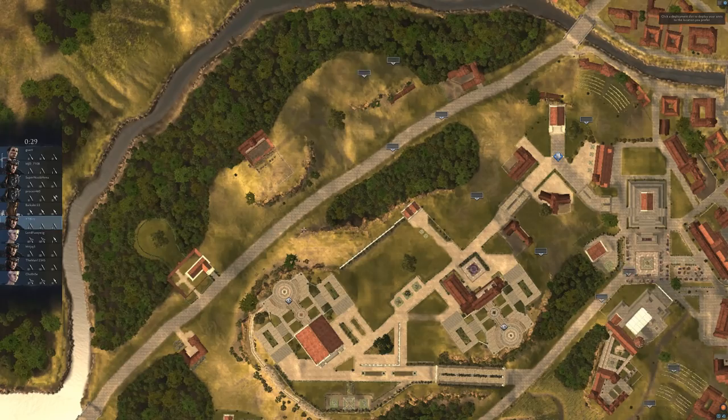Once the game starts up, we get to pick where to start with our units. Since we are melee, we want to be in the front lines — I'll go with slot number two. We can also draw on the map to plan strategy. What I'm going to do is come up here, sit here, and then push right along this line. That's my goal — it's probably not going to work, and I'll change it eventually.